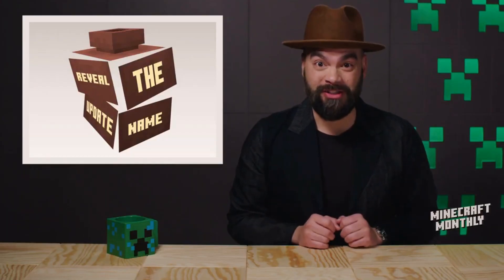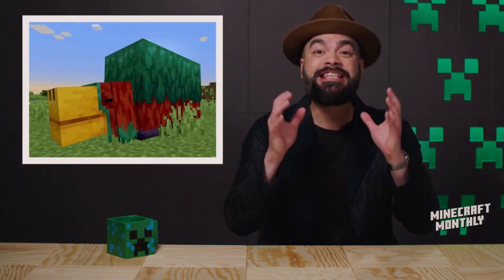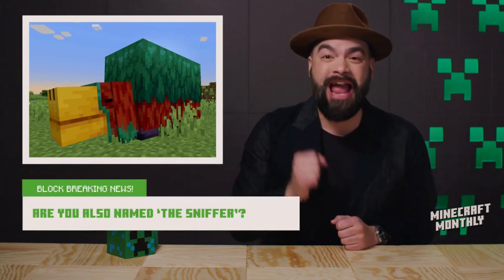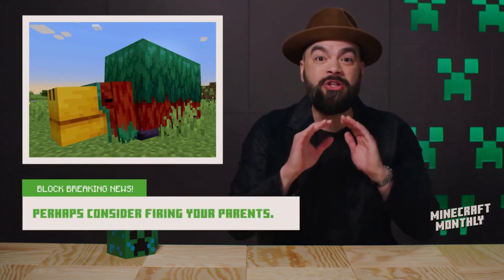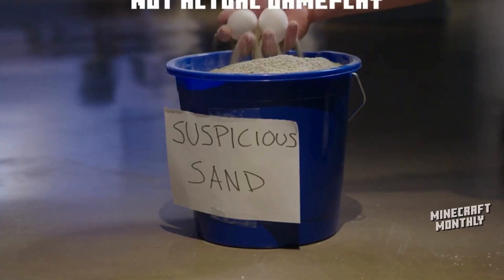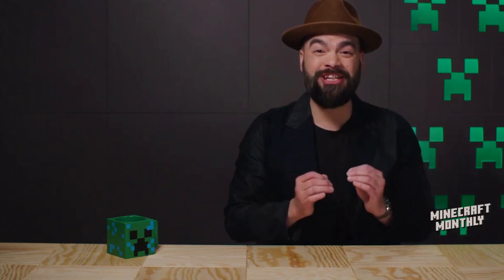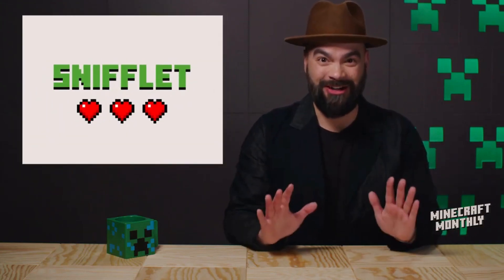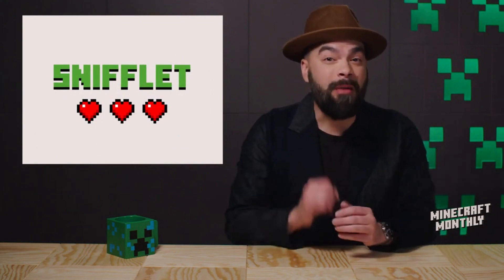It's not just archaeology that's been released. This magnificent mole-like mob is the sniffer, and it's now in the new Snapshot, Preview, and Beta. This mob used to be extinct, but can be rediscovered by looking for eggs in another new Minecraft feature: Suspicious Sand. Unearth these eggs and they'll hatch into a Snifflet, which is the cutest name I've ever heard.